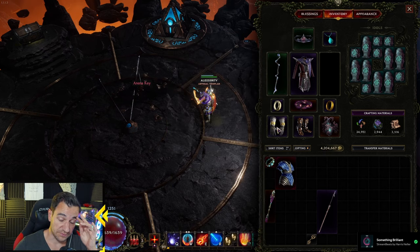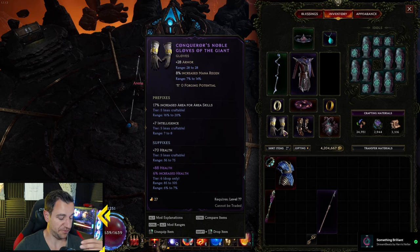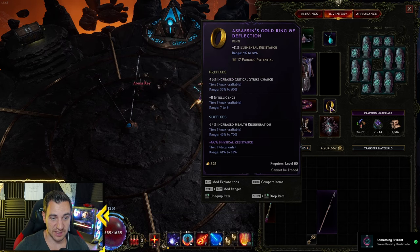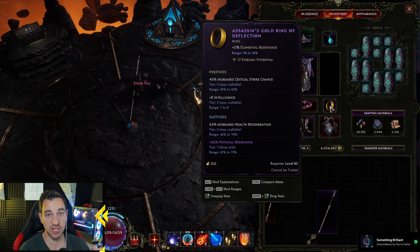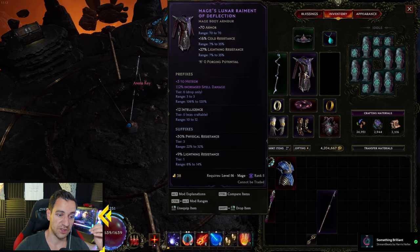And then what you do — increase the area for area skills is great if you have it, because obviously that makes your thunderstorm hit a wider area. That's insanely good. Also mana regen implicit. Then we have lightning damage obviously, int, elemental resistances, and block. Physical res, health regen, int — so you kind of want to scale with critical strike chance. You kind of want to have crit chance as high as possible because more crit means more chance to proc your thunderstorm.